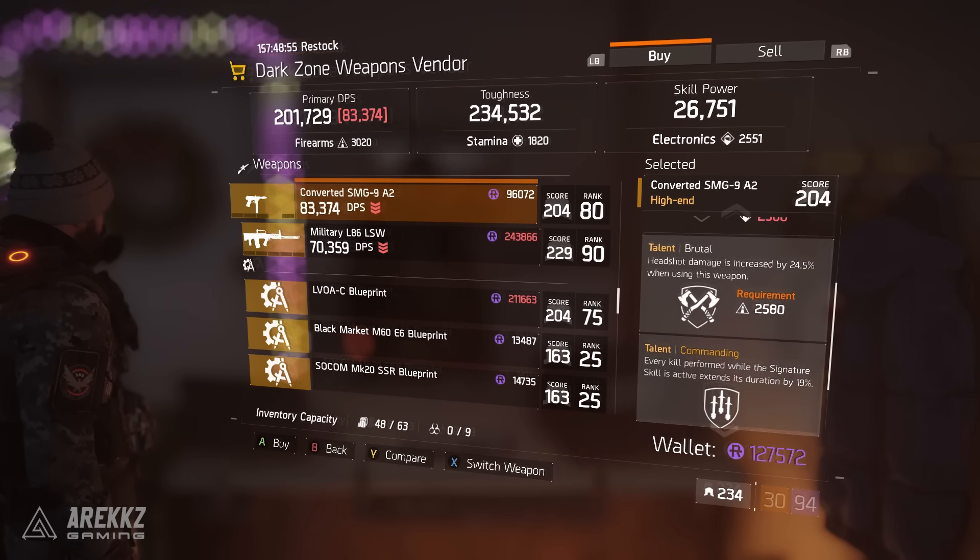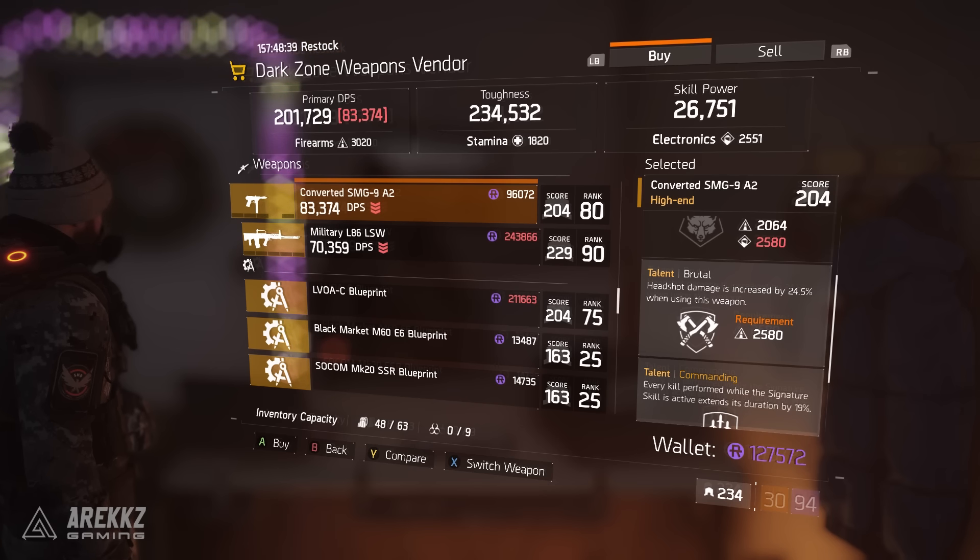1.4 is going to introduce new blueprints and new gear score weapons. You won't get new weapons per se, but you'll have new gear score versions of existing weapons and new relevant blueprints. There's going to be a lot of stuff you'll want to buy in 1.4, so spending money this close to it is honestly a waste. There are a few select items this week worth considering, but beyond that everything else you can ignore.